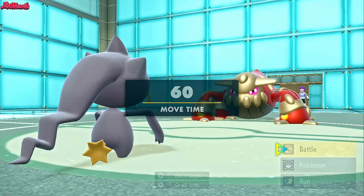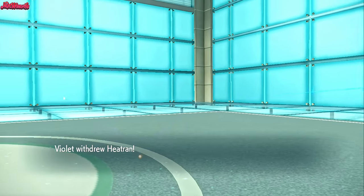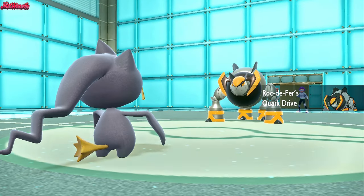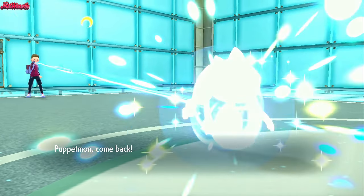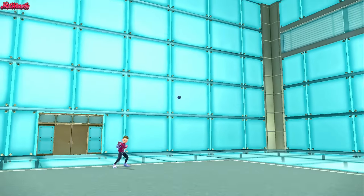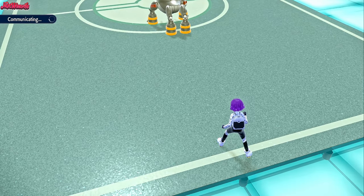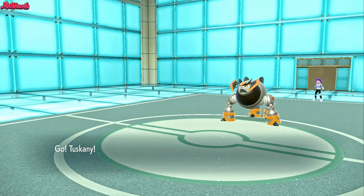Banette, you did a good job here, but we're going to have to get you out because Heatran is just a monster. We go into our own Heatran. They withdraw their Heatran — probably not wanting to take another Poltergeist — and they switch in the Iron Boulder, which is terrifying. That's why: the Booster Energy would have stopped the Poltergeist since they consumed their item. That's a good switch. We withdraw Banette and go into Heatran. Obviously we can't stay in here, so our best bet is to go into Great Tusk — that's exactly what I'm going to do.